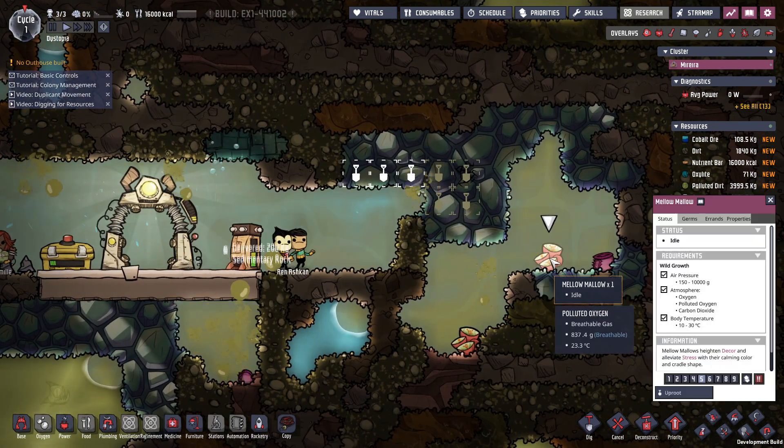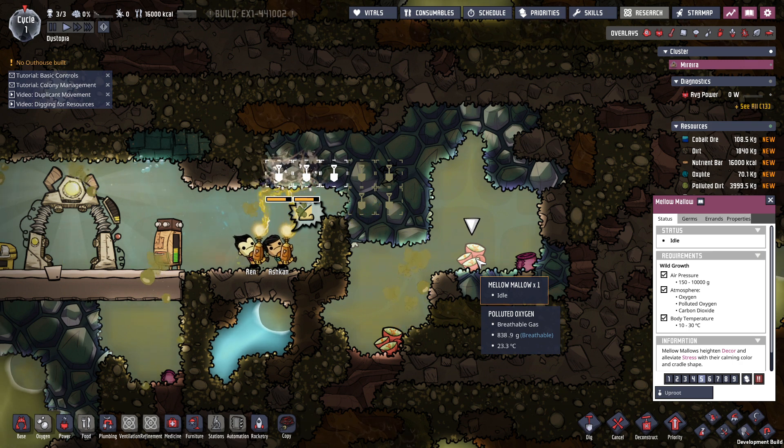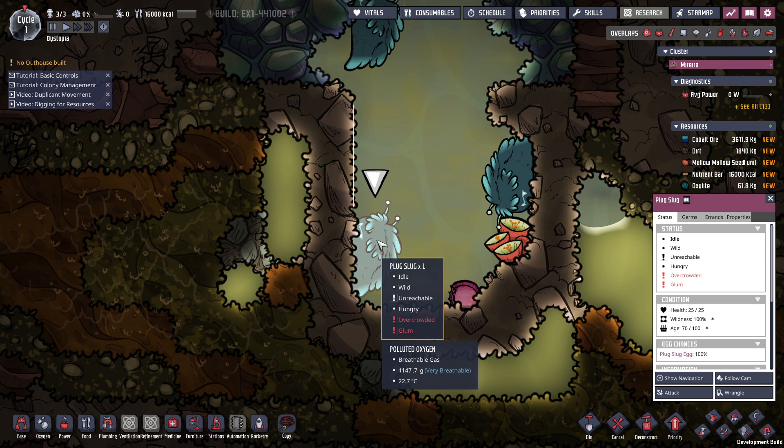So we get some new plants: mallow and a bog bucket. Look at this little dude — I love him. A plug slug! So I heard about this thing. You know what it's for? Think about it — it's got little zappies coming off it. Does it make power? Yes, it makes power!